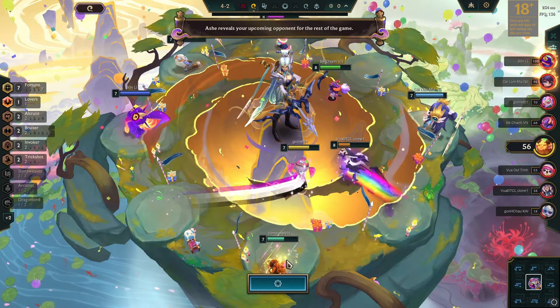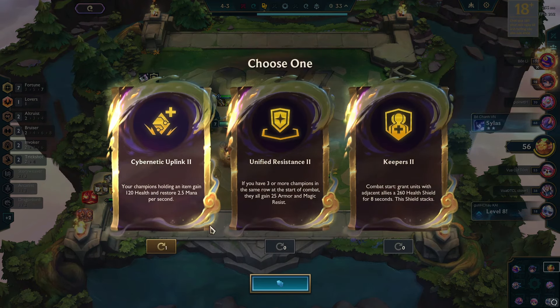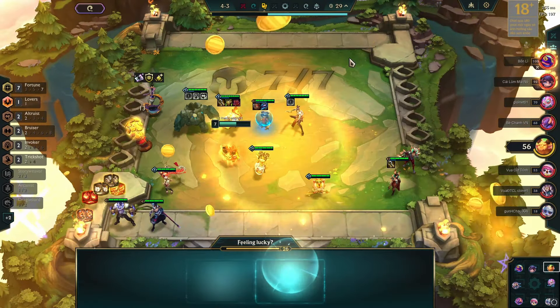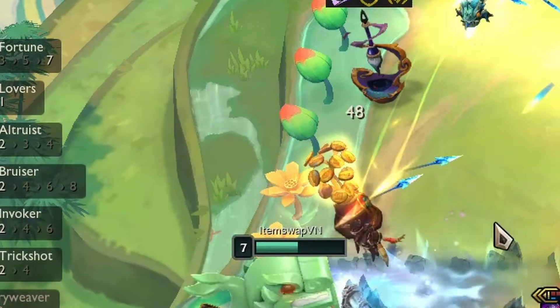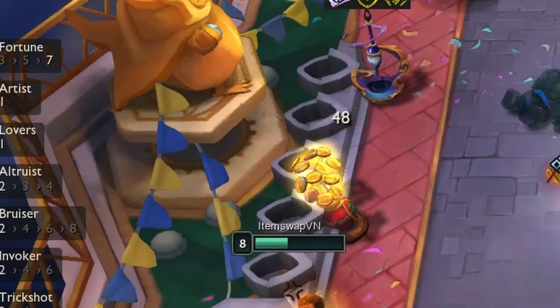In the next encounter, Ash revealed my next opponents for the rest of the game. For the third augment, I opted for Cyberlink Uplink, as at least one combat augment is preferred in a game for later stages. The turning point — my luck increased gradually. At level 8, I added a unit and the luck kept on increasing.